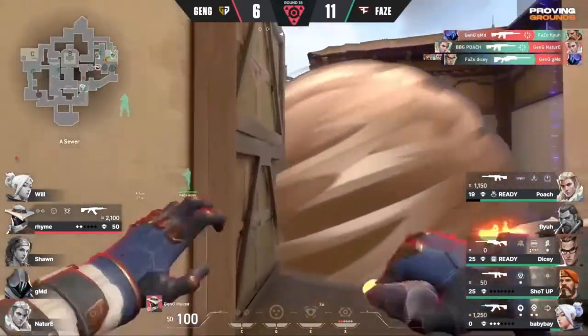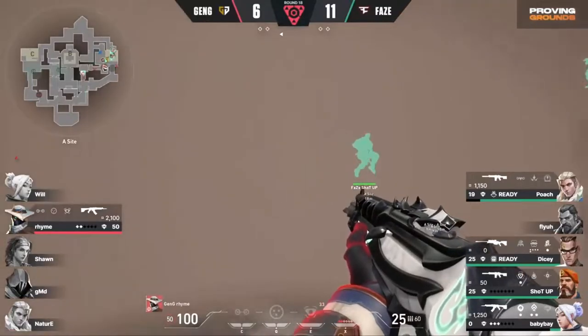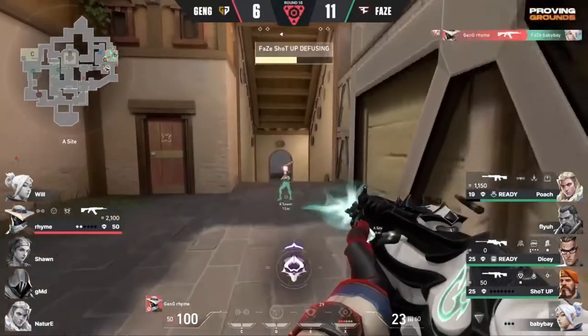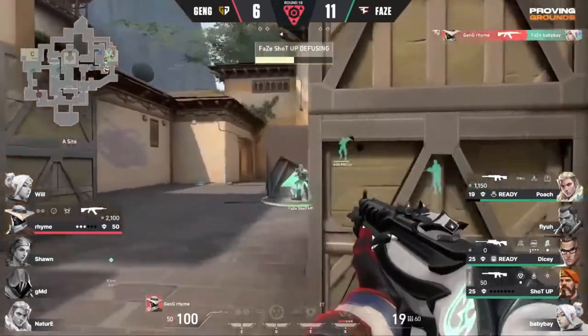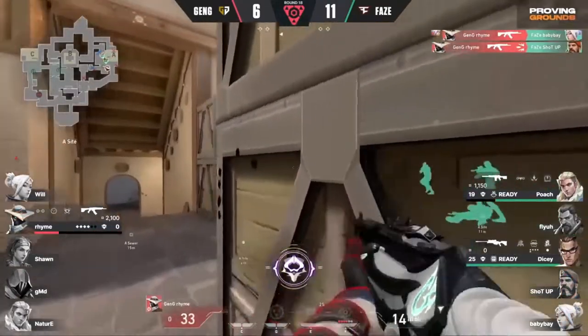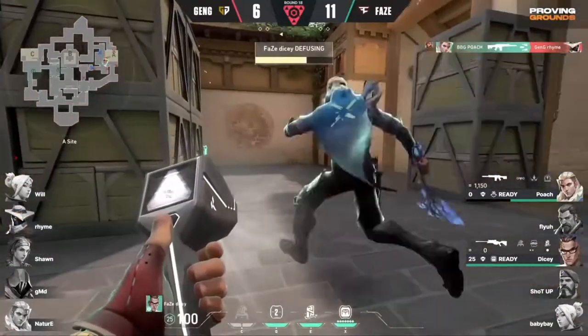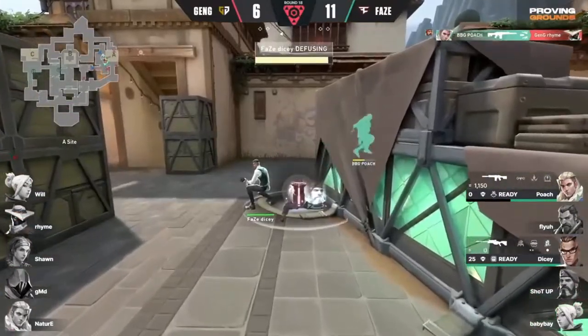It's up to Rhyme now against four players. Rhyme in that short smoke — they don't know precisely where he is, but surely they have a good idea. Maybe they might call this is free. And there we go — Rhyme announcing his presence on the spike. Another one is down. Two more to go. Back against the wall, nowhere to turn. And Poge will end it all.